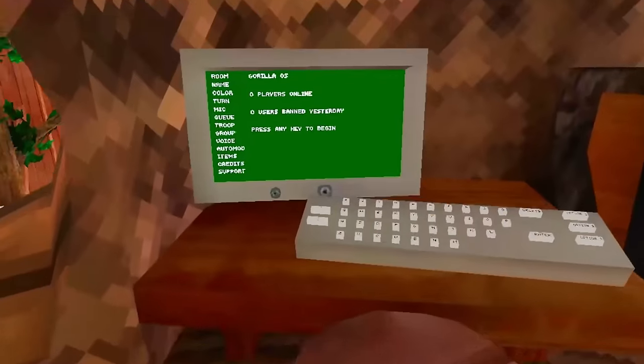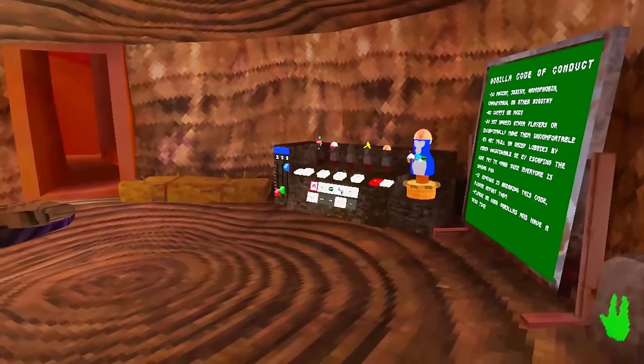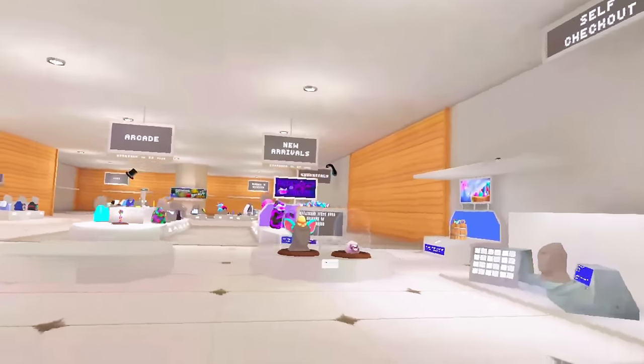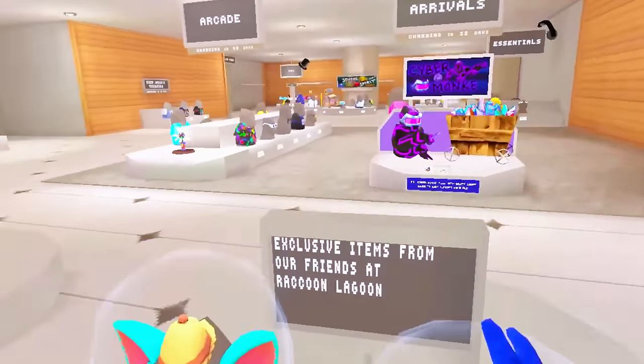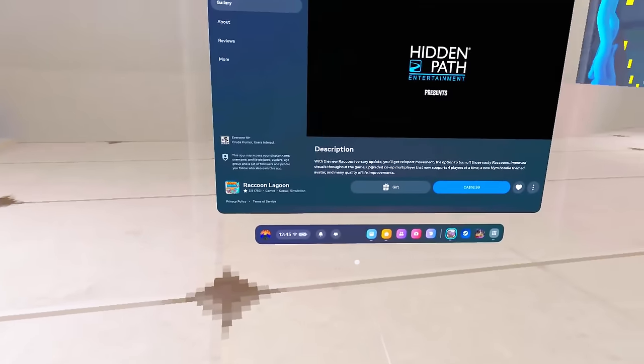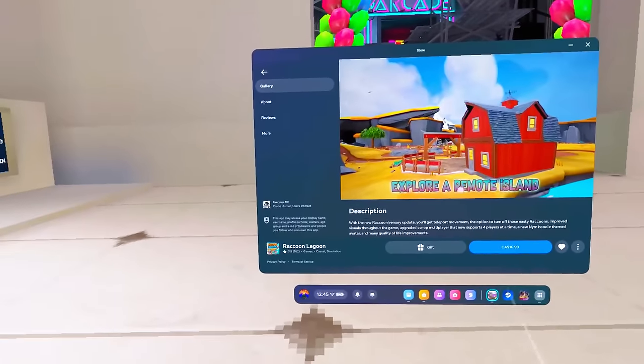So now on Gorilla Tag standalone, I'm just going to go into a private room to see if I can get the bundle for free. Oh, here we go — look at this OG fit. We're just going to go into city here. So this is the bundle — it says exclusive items from our friends at Raccoon Lagoon. It says $60.99, but if we get it as a gift, it is considered free.